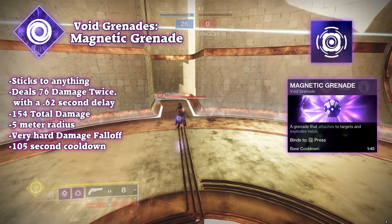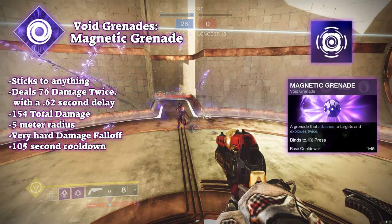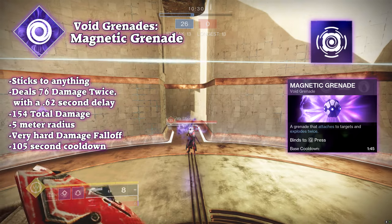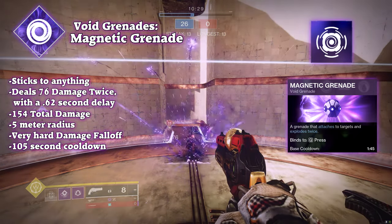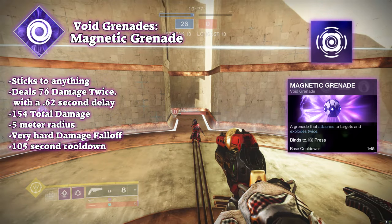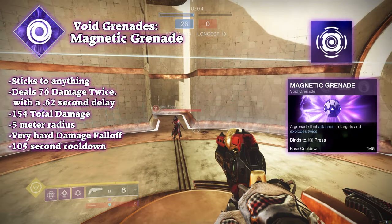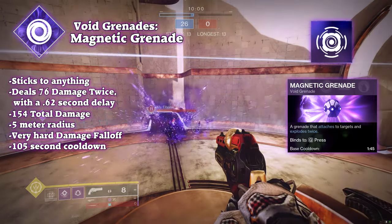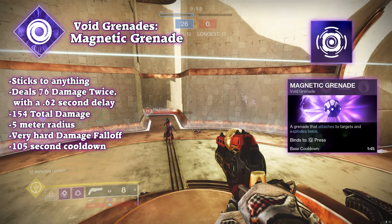Magnetic grenades are similar to fusion grenades and flux grenades, but track very aggressively and explode twice. When thrown, the magnetic grenade will stick to any surface or track very aggressively to any enemy, and after a short duration, it will explode, then after a split second, it will explode again. Both explosions range in a 5-meter radius for 75 damage each, for a total of 150 damage.